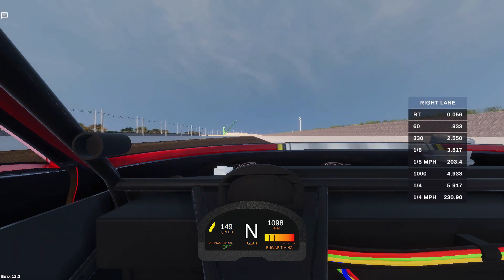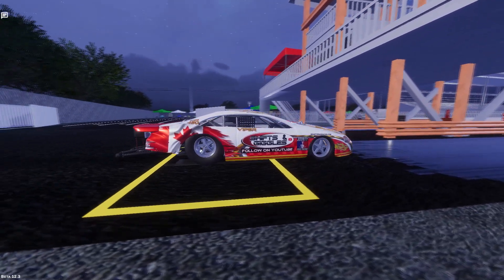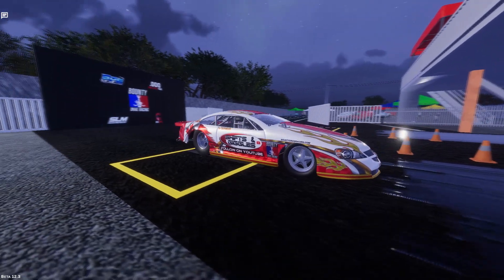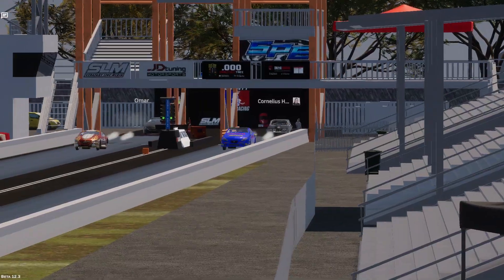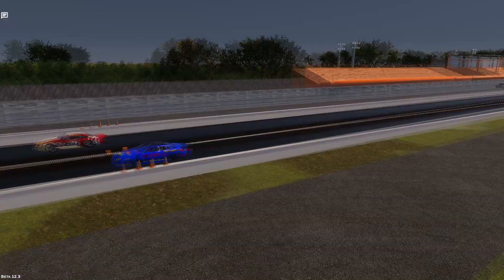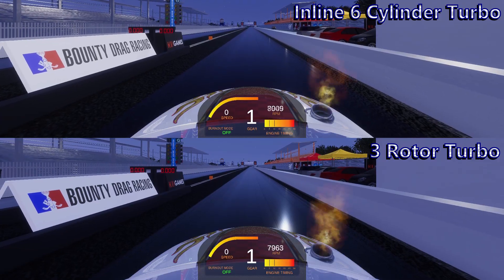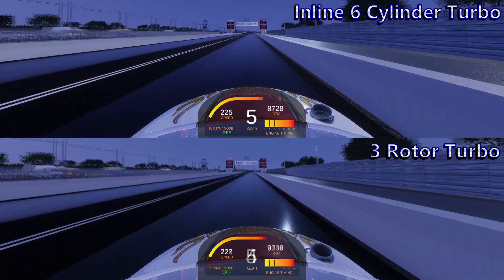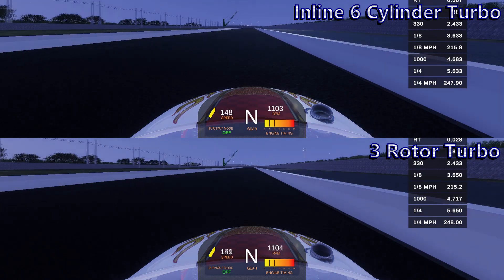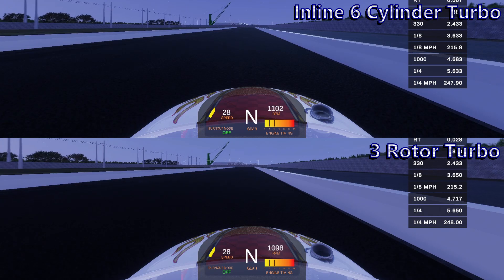A 5.90 at 230 miles per hour — not bad. While the extreme imports are a definite step up from the modifieds, you can expect the engines to perform pretty similarly relative to each other. So with that in mind, if you're going to be doing any heads-up racing with one of these you're also going to want to run either the three rotor or inline six turbo combinations — a 5.650 at 248 for the turbo three rotor, and a 5.633 at 247 for the inline six.